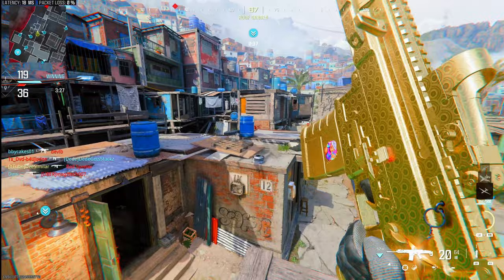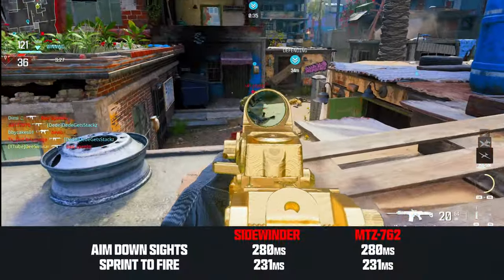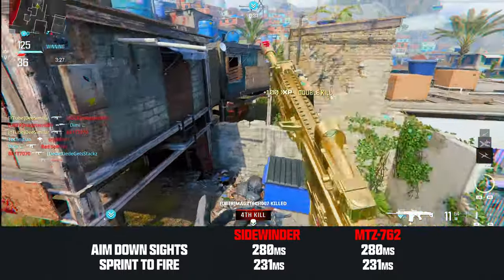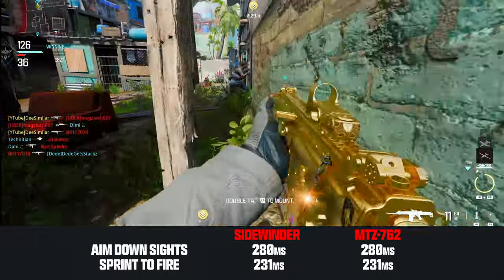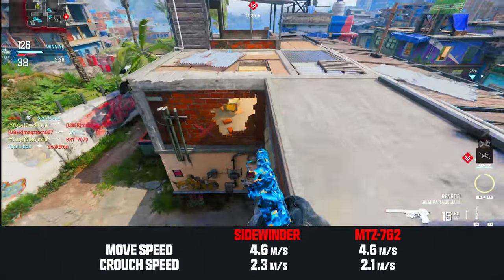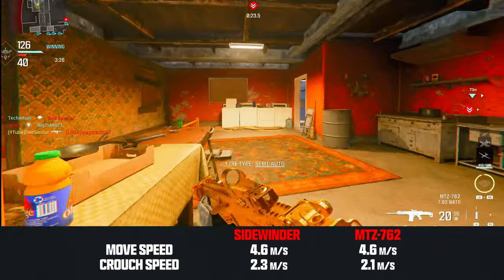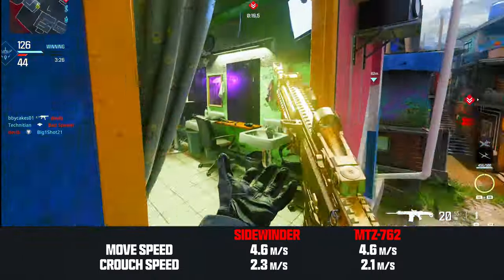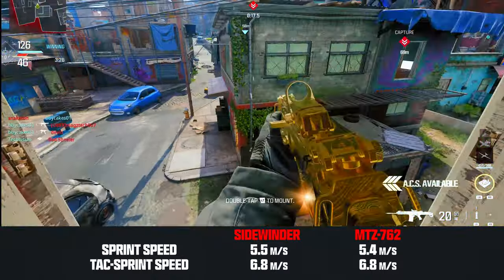Let's jump into things starting with the mobility stats. Both weapons have the same ADS and sprint-to-fire speed, which are about average for the battle rifle class. Movement speed is virtually the same for both weapons. The Sidewinder's strafe, crouch, and sprint speeds are faster than the MTZ, but only by a slight margin.